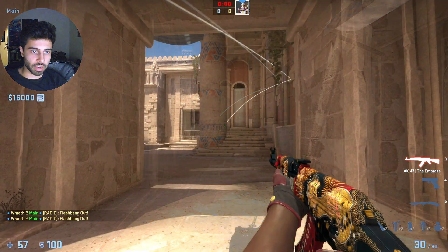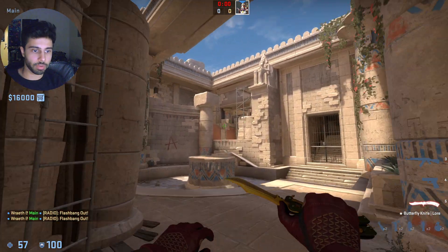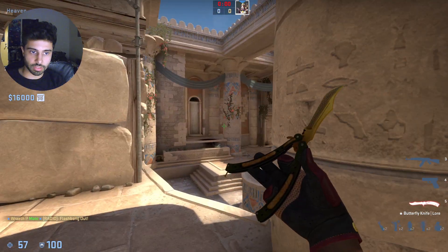These flashes will pop behind the pillar. So as long as your teammate is running towards the pillar and not wide, they won't get blinded by them. They'll blind anyone in the rotator and entering site, anyone playing this side right here, or anyone playing this side right here.